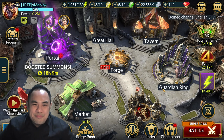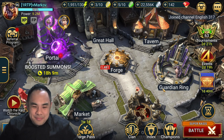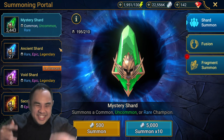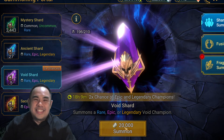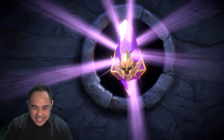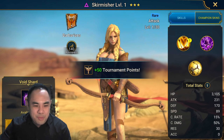We are at my dude Markov's account. I just pulled him a Morrigan yesterday during the two times Sacred. Can the win streak continue to the Voids? With six Void Shards, we're treating them as though they have the same rates as Sacred Shards. Best of luck, Markov. Maybe a Void legendary out of the six shards — can it happen?